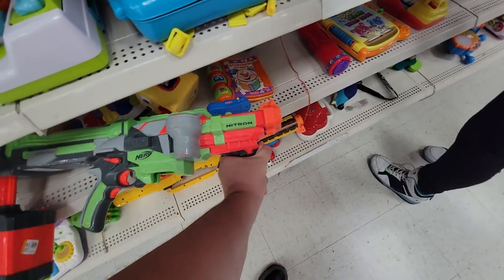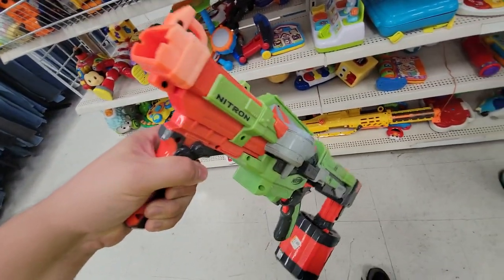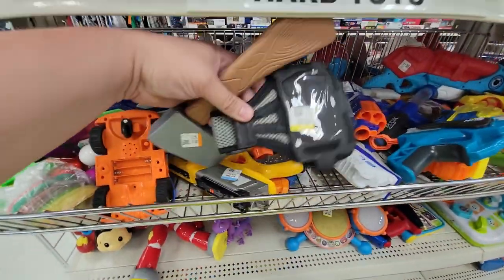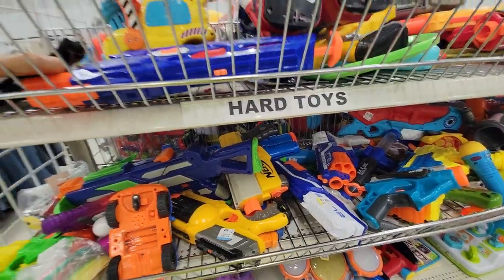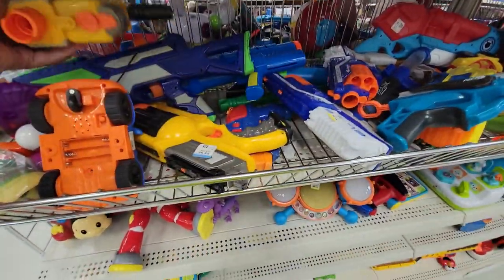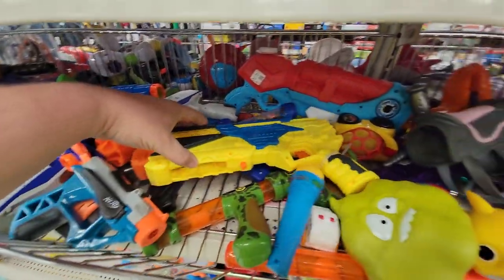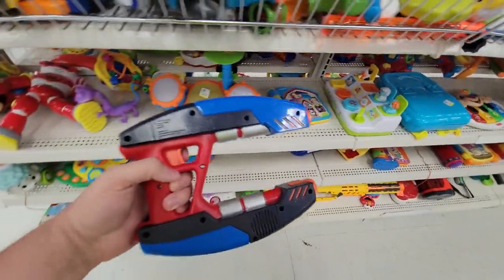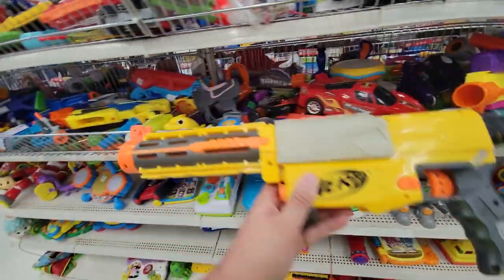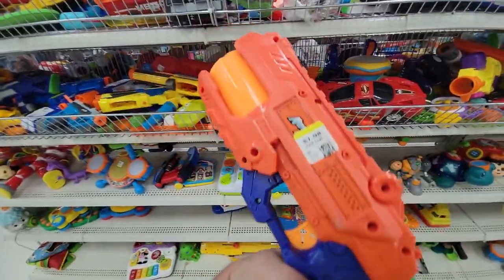Down here, a Nitron blaster — I was like oh my god, an actual Nitron. But the drum was stuck on the rear. I even asked my girlfriend to help hold it while I tried to get the drum free — spoiler, we couldn't. So I ended up leaving it. Over here, the front attachment for the Nerf Elite Long Strike I believe. Some Disruptors, some Bow Shots, some Adventure Force blasters. I thought this was one of the Guardians of the Galaxy blasters — it wasn't. Moving along, a Recon — cool, but not with the stock, so left it behind. Another Destroyer.